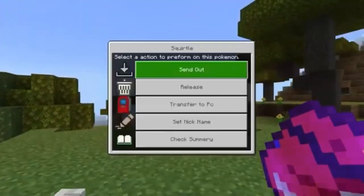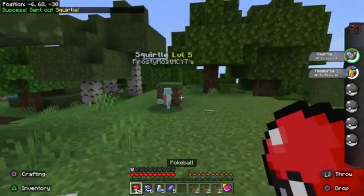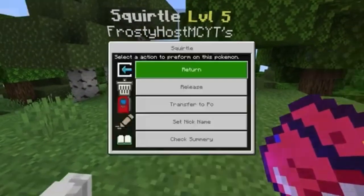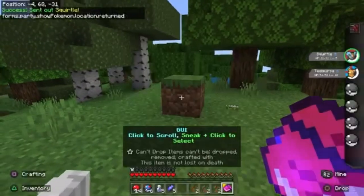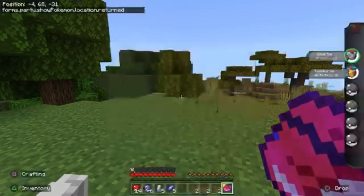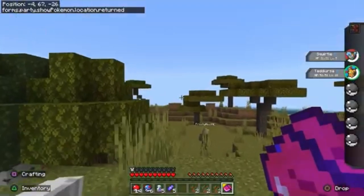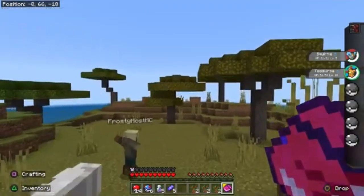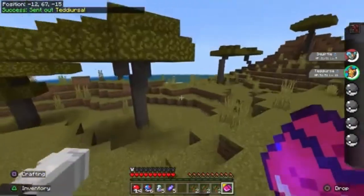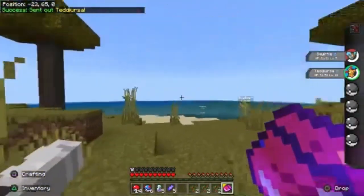So we're going to send out our Squirtle. We just sent out our Squirtle. How do we put him back? Return? When I click like this, it's selecting your Pokemon. Send out — he's a level 18. He's going to come with me. That's cool.